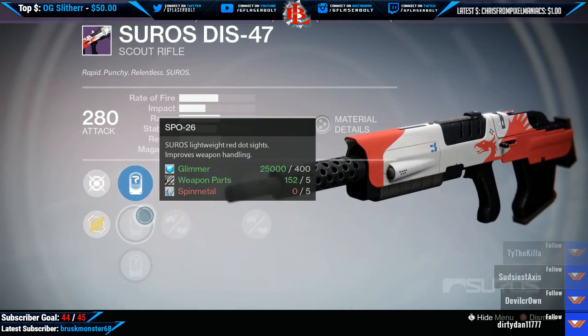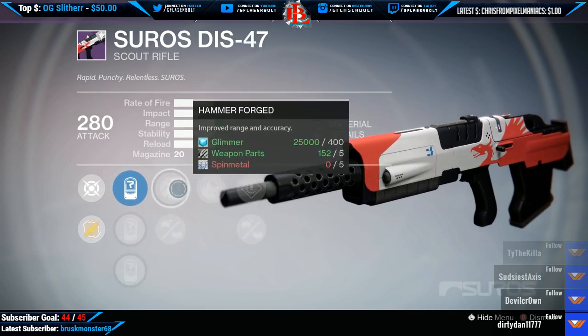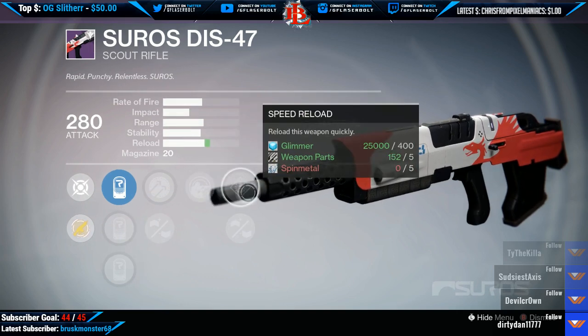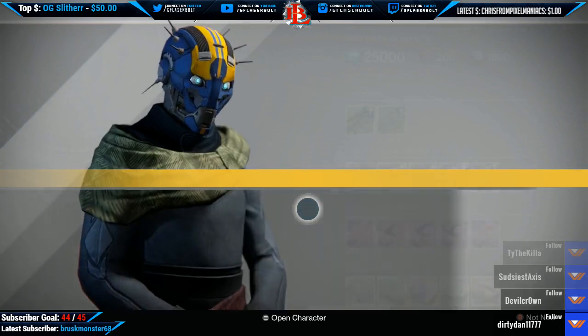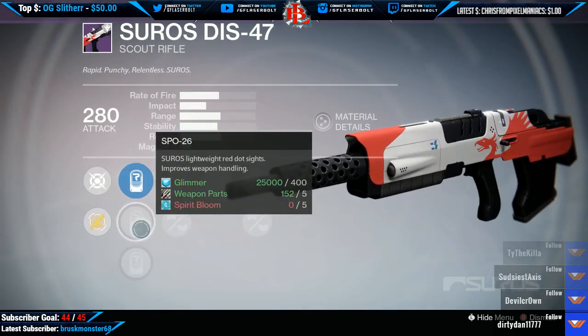SPL 57, Hammer Forge, Casket Mag, Take a Knee, Speed Reload, and Injection Mode. At number two we have the following: SLO 12, SLO 26, and SRO 41.